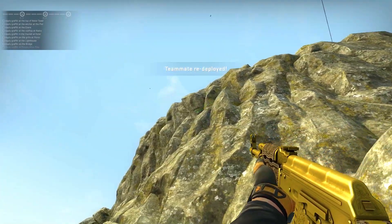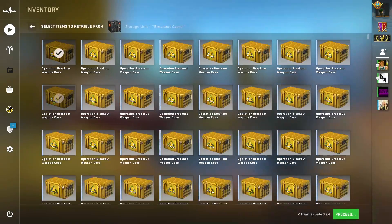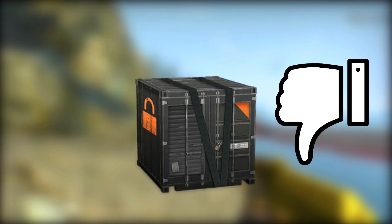On the release day of the storage unit, you could only deposit one item at a time. And no, I do not mean you have to click on every item once and then the game will do the rest for you. You could only deposit one item at a time, making this unit quite bad at launch.